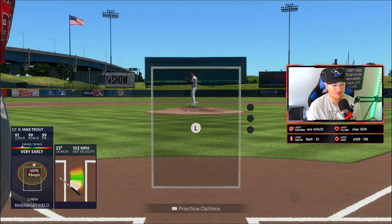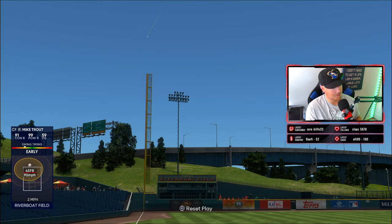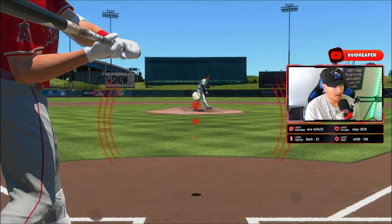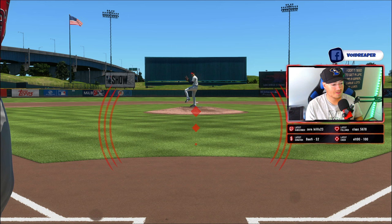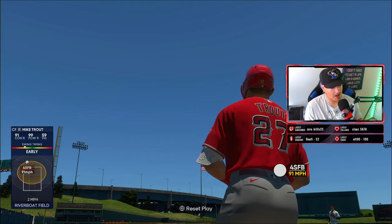I'm going to show you what this PCI looks like in game. You can see the dynamic camera angle with Mike Trout hitting — this is how the camera angle and PCI look. If you copy these exact settings, this is what your game will look like. Ever since I started using this PCI and these settings I've become a lot more successful at the plate. This PCI and these settings really saved me when it came to being successful at MLB The Show.